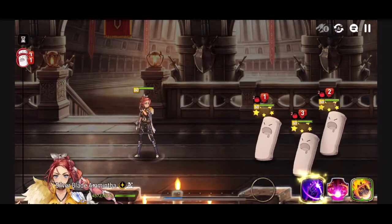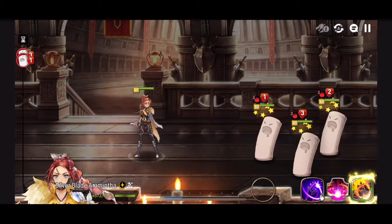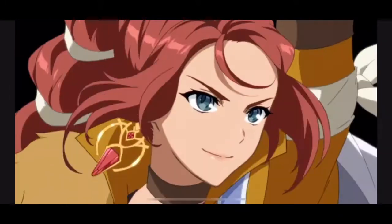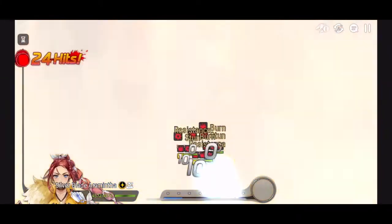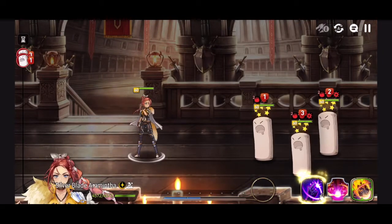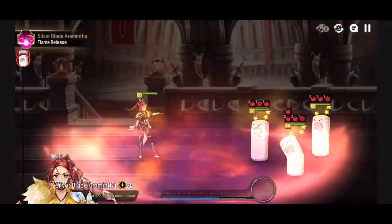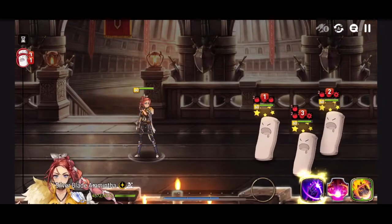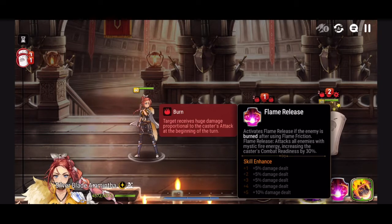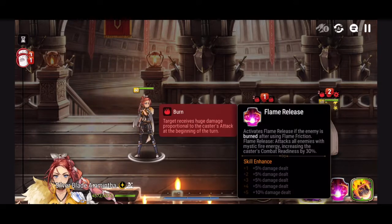Here's her famous AoE stun animation. I only see one stack of burn initially — I thought it could be up to three — but after trying again we got two stacks. It is a 40% chance, so it's not that high. What I really want to highlight is how Flame Release works: every time we use S1 on a burned target, she uses S2 — Flame Release — increasing combat readiness and dealing AoE damage. It seems relatively easy to keep burn stacks up, so we can assume she'll be using this roughly 80 to 90% of the time.